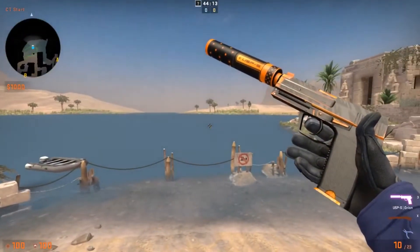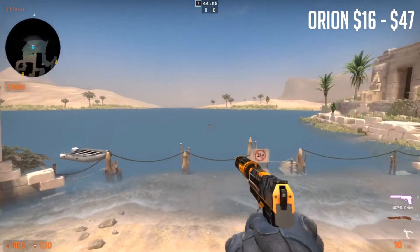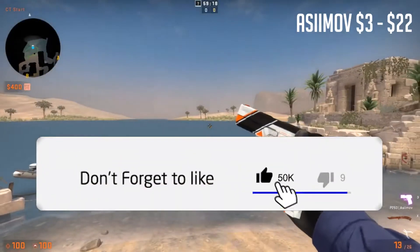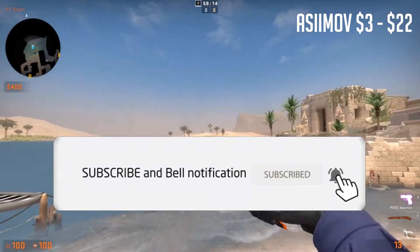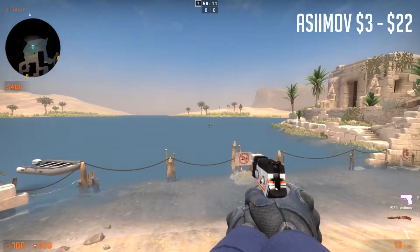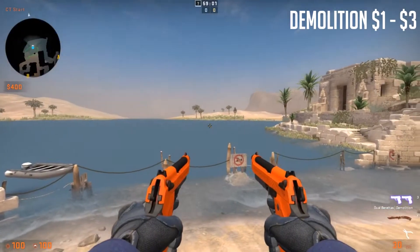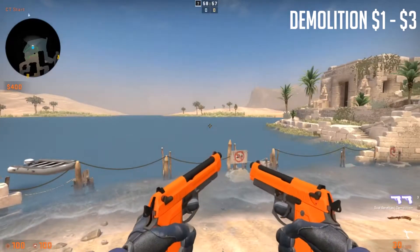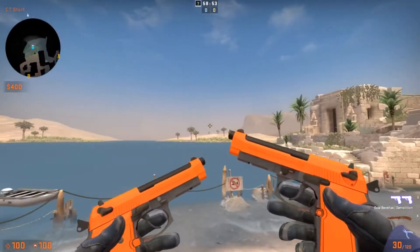To start it off, we're going to have the USP-S Orion. It's a pretty good silenced pistol. And then we have the P250 Asimov. It goes pretty well with the Asimov style — the orange and black.